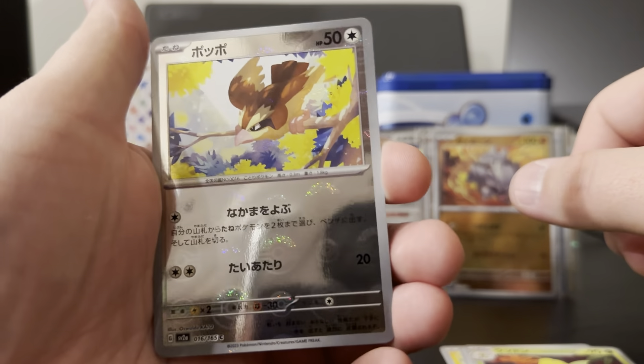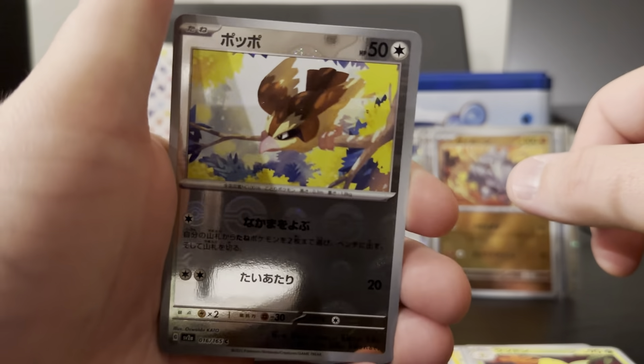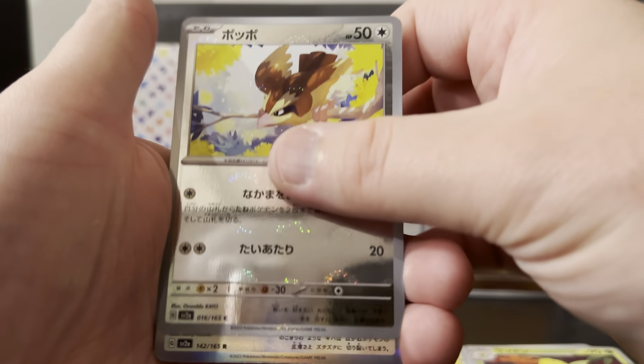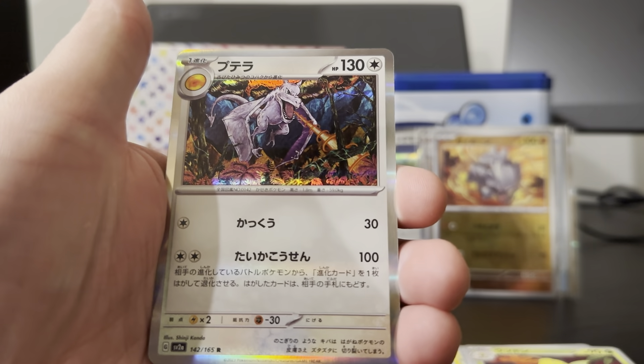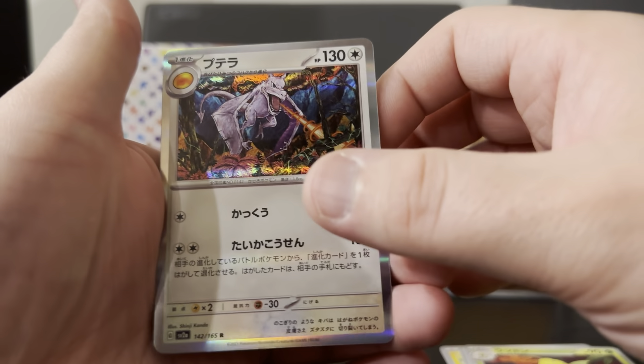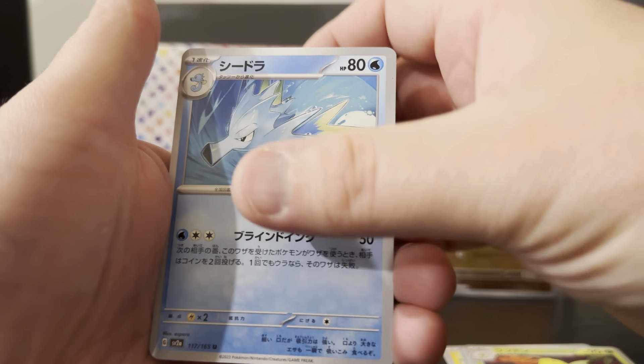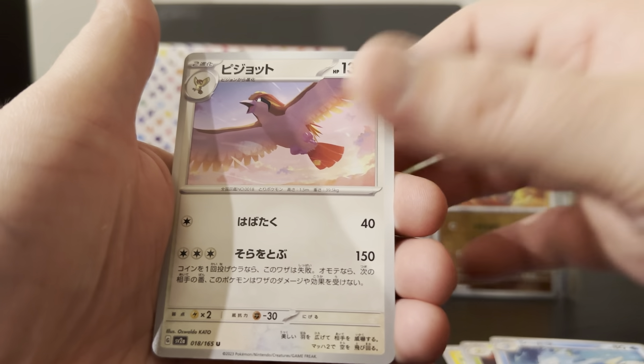We've got a Pidgey — this one is just the Pokeball Holo. There we go, we've also got the Aridactyl, Seedra, and Digiot.